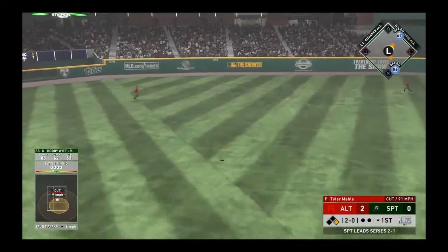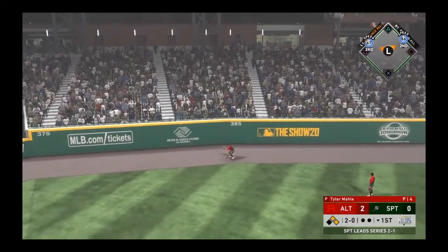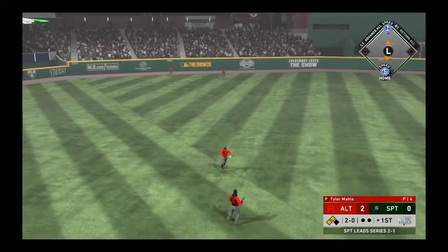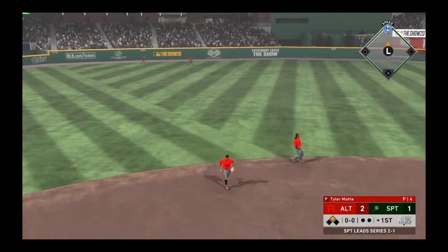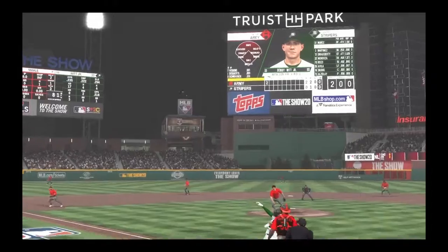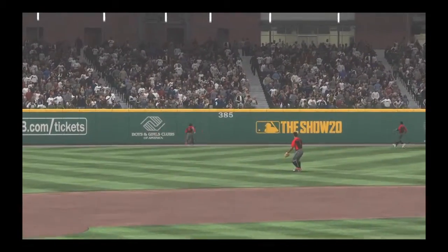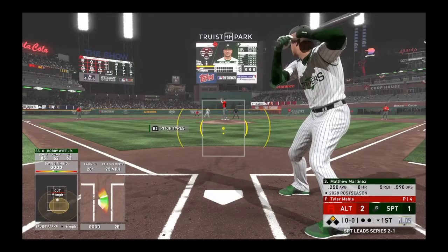Fly ball heading for the alley, and that ball gets down out near the wall — should be extra bases. Munoz rounds third and is digging for the plate. He comes across to score, and the deficit is down to only one now. That's just some great base running from the guy at first. The ball had plenty of air under it, but he got a good read recognizing it wasn't going to be caught, and he hustled all the way around home.